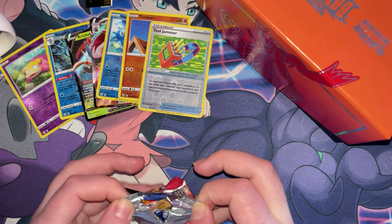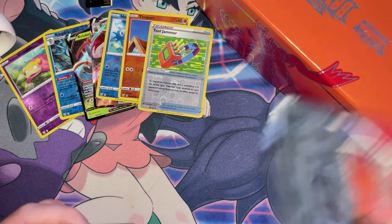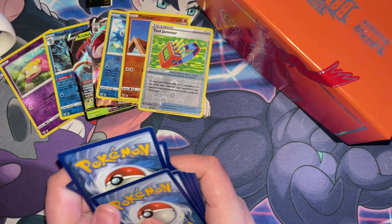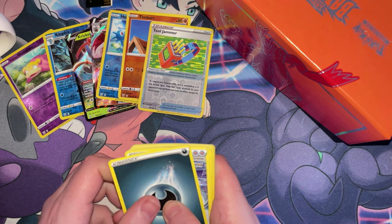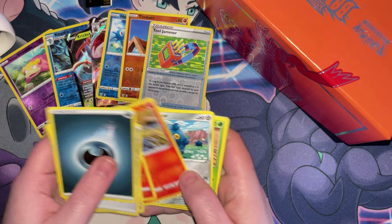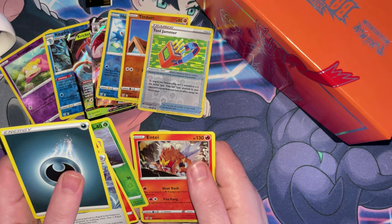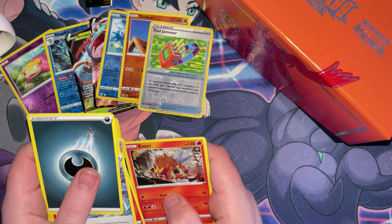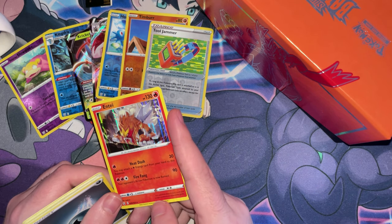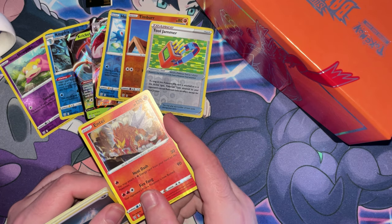Any gold card will do. Pack eight: Lover Energy, Rapid Strike Energy, Phoebe, Heatmor, Sableye, Bronzor, Cacnea, Spoink, Rolycoly, a reverse holo Scatterbug, and a holo Entei — we've got our first holo guys! Oh wow, the whole card's holo. That's cool, I didn't think that's how they were these days.